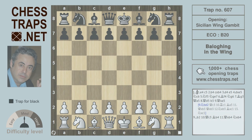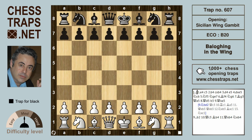Hi there, this is a really cute trap called Belowning in the Wind, and it's in the Sicilian Wing Gambit. It's taken from the game Najdorf against Belowning in Budapest, 1947. After e4, black plays the Sicilian.